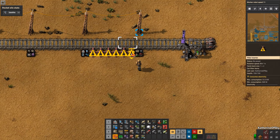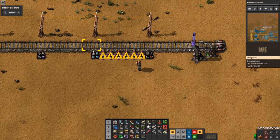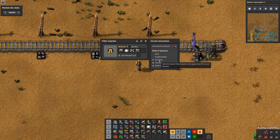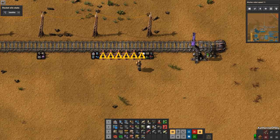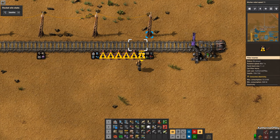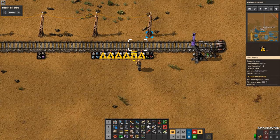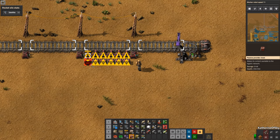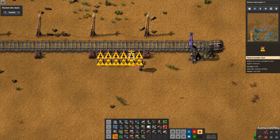Connect the inserters together with red wire and also connect them to the combinator. Do not connect it to the other car combinator. Now click on one of the inserters and choose 'set filters'. Exit the window, then copy that setting to the other inserters — shift right-click to copy, shift left-click to paste, and you'll see that the filters appear already on the inserters. Place a row of passive provider chests behind the inserters, and connect the chests together with red wire but do not connect them to the inserters.